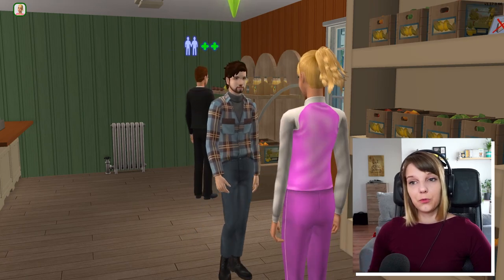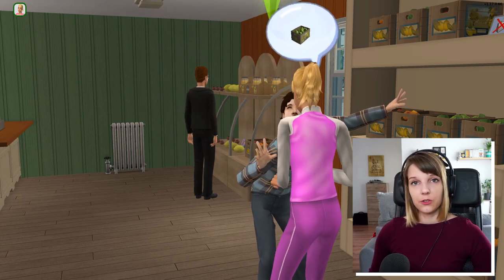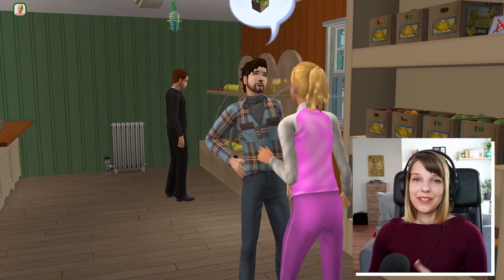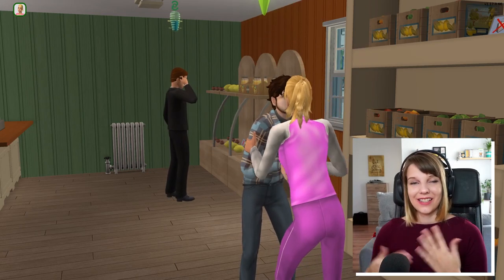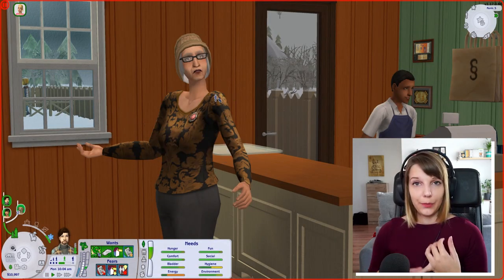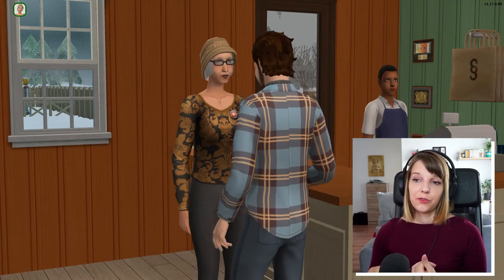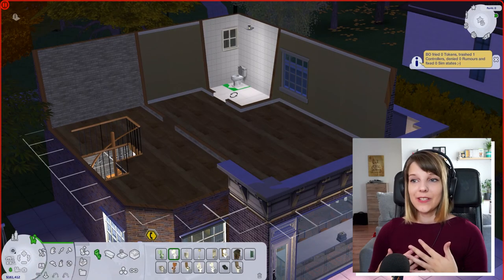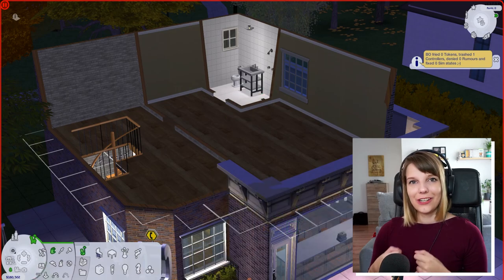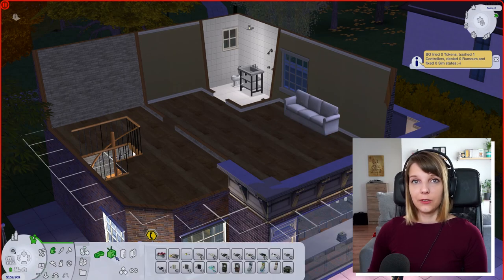I always assign my employees as cashiers first, and later as restockers if I have more money, while I personally do the sales interactions with my controllable Sim. Employee needs decay over time, so make sure to give them breaks or they'll bail on work or quit entirely. Add a staff room to your shop and, if you can, fill it with expensive furniture — it fills their needs faster so they can return to work quicker than if you use cheap furniture.